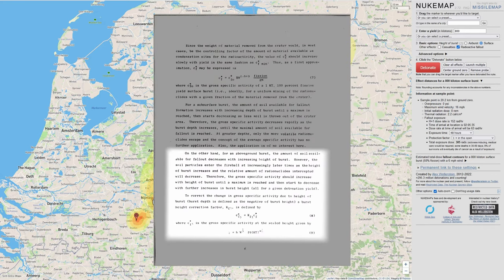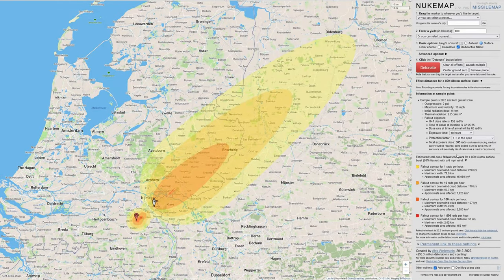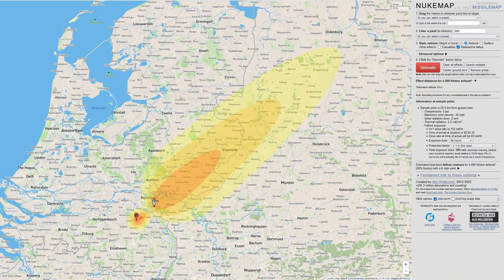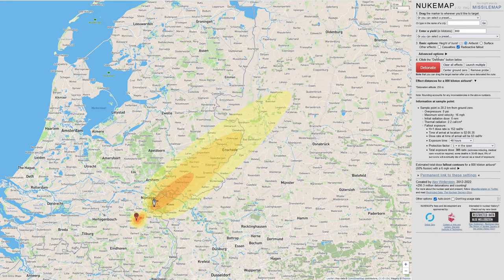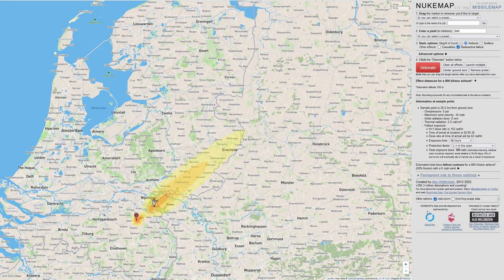Another difference is that the Miller model includes a correction factor for the height of the burst, changing the amount of soil available for fallout. Unlike WSEG, there is a dependence of fallout on the altitude of the explosion. Let's look at the effect burst altitude has on the Miller model: at a surface burst, changing to 50 meters — the fallout area diminishes; at 250 meters it gets smaller and smaller; and at 500 meters, the value used in Nuclear War Simulator, we have a much, much smaller area with significant fallout.